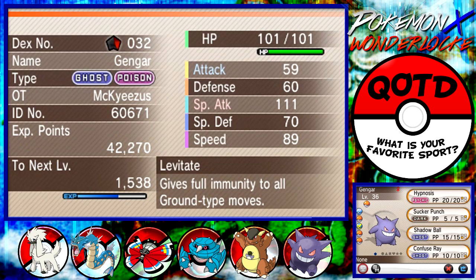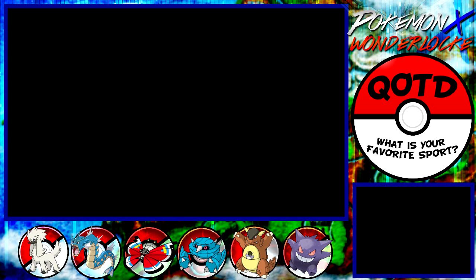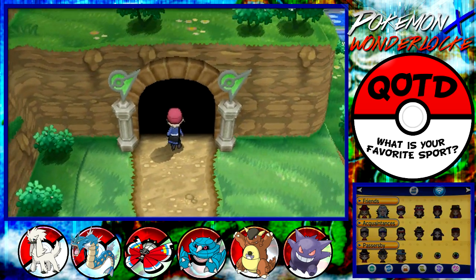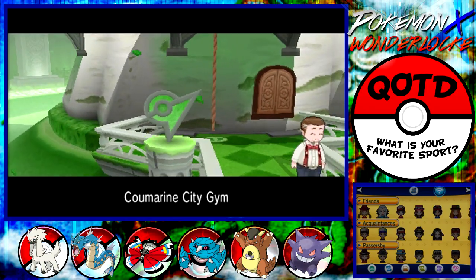We got the Gengar though, and yeah, Gengar was looking good. I looked up and apparently there's really no difference between Haunter and Gengar. Gengar learns the same exact moves, same exact levels, as Haunter does. So there's really nothing bad about evolving it right now, and I might as well do it since I'm about to go to the gym. I don't really want to use anything else other than Gengar, since it can resist most grass-type moves, if not all. Nothing can really touch it, to be honest.